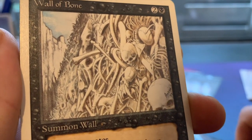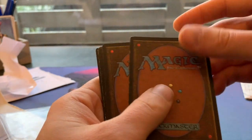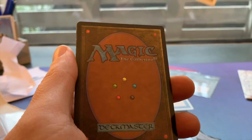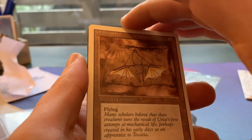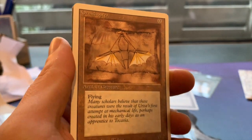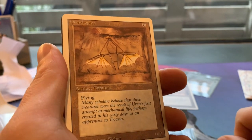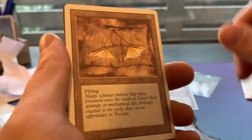And an Ornithopter - zero mana for a 0/2 flyer. I'm really happy with these cards as they're completing a lot of playsets. A second Ornithopter - I think the Ornithopter playset is now complete. This card used to see some play with Unholy Strength: you put an Unholy Strength on it and for one black mana you'd have a 2/3 flyer, which is pretty sweet.